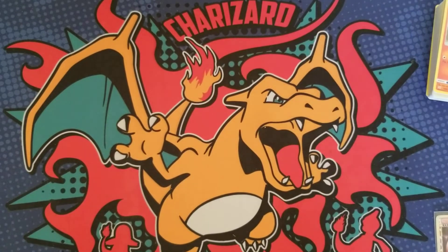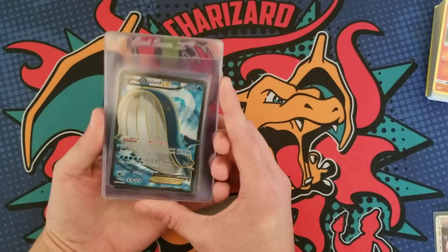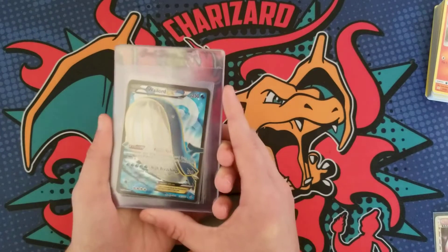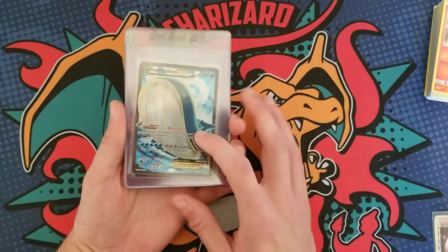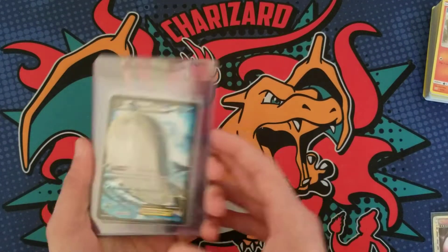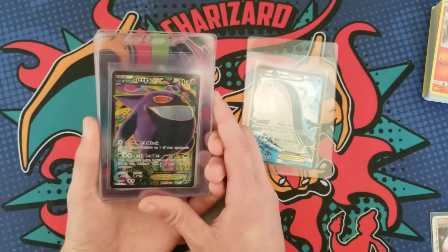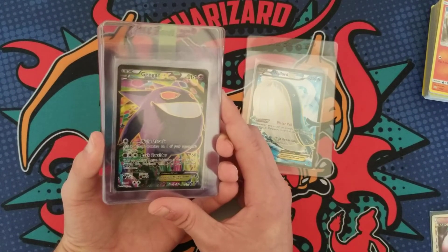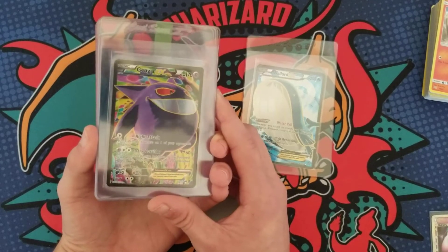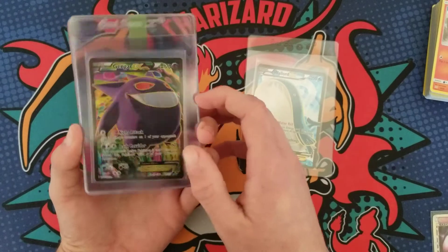I got some singles — picked up a couple full arts from the XY era. Look at this Wailord — super sick, one of my favorite full arts. Pretty sure this is from Primal Clash. I opened a little Primal Clash and never pulled this guy, so I bit the bullet and bought him for seven bucks — not too bad for these older full arts. And then this guy — look at this Gengar EX full art from Phantom Forces. I've wanted this card forever but never pulled him. Phantom Forces packs are very expensive, almost 20 bucks a pop.